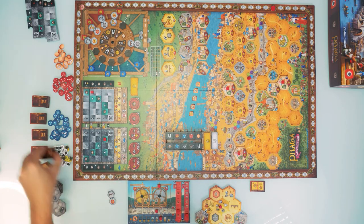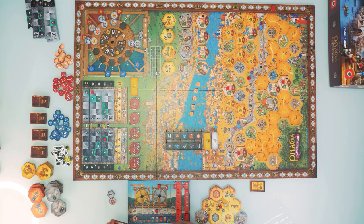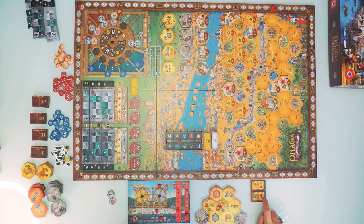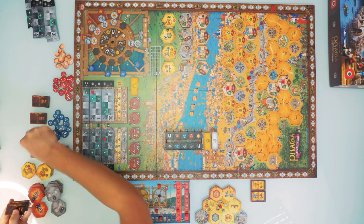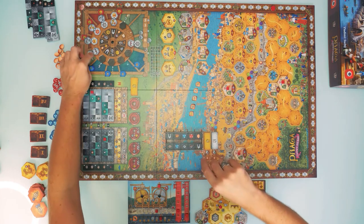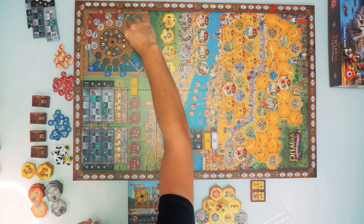I choose the technology that tells me: whenever I receive a single blue bonus token, I also get one victory point and one stone. This could be very useful. I place the action token back, spin the wheel, the second player does the same, and we're close to the end of the game.